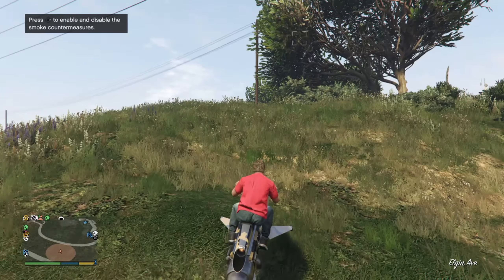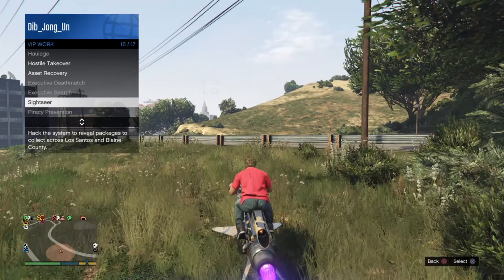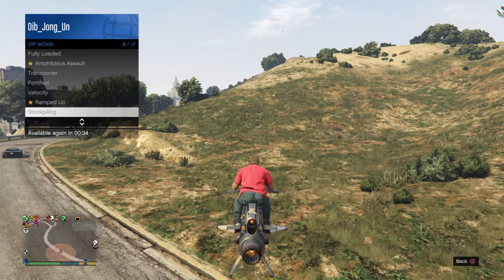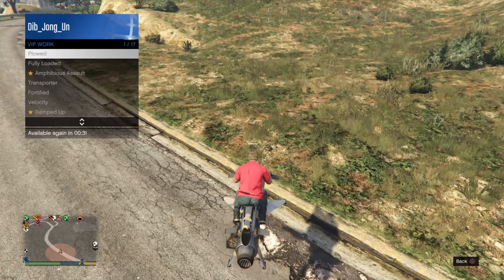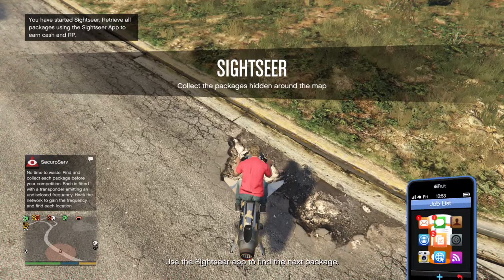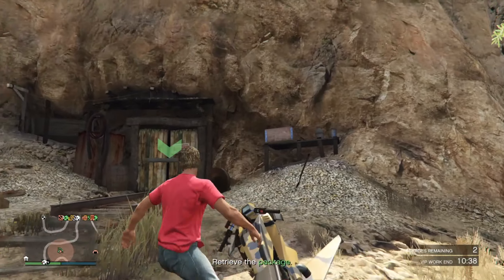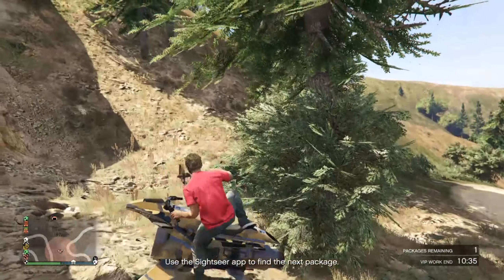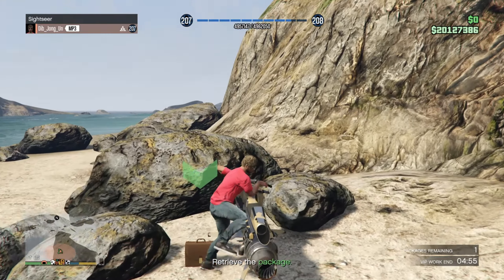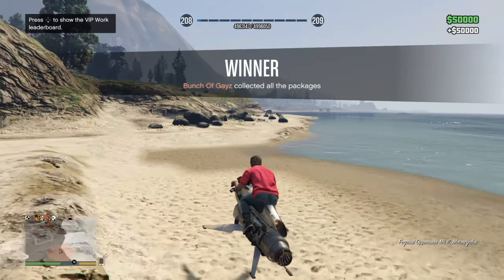Next up, this is hot and spicy — double money and RP on CEO and VIP work, my boys. This is what you want to jump onto right now. You can do this in a closed friend or invite-only session, and you can do it solo. If you're a low rank, you just need $50,000 in the bank to access VIP work. I wait around the five-minute mark to get the full payout — $50,000 plus double RP.